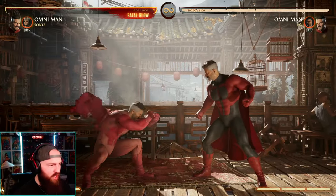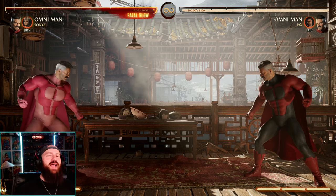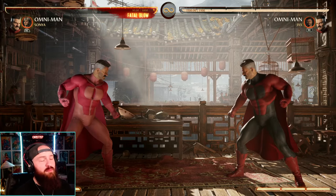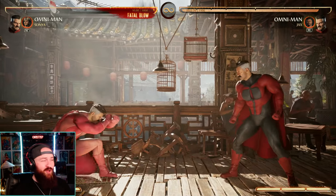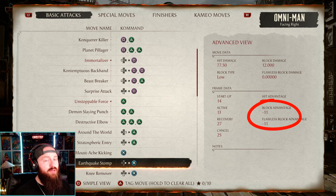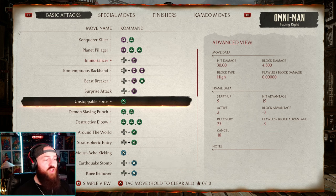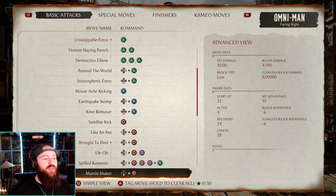You're going to want to block low normally, and if you're more than a few steps away just block high. If you see the overhead coming, up-block it. His animations look fast but he's kind of a slower character, especially for his overheads. A lot of Omni-Man players rely on the forward three low to go into specials, and just blocking low really shuts that down. His forward three is also unsafe — it's negative 11 on block, meaning if you throw out a one or two, you'll punish him before he can block. Everyone's two is nine on startup and one is seven on startup, so you'll beat forward three if you block it.